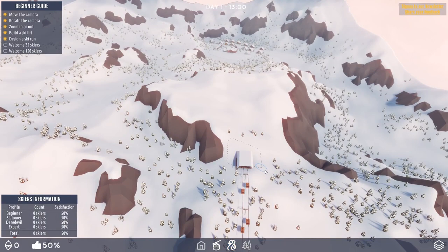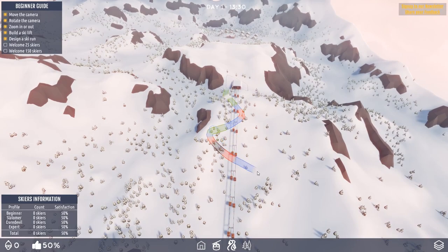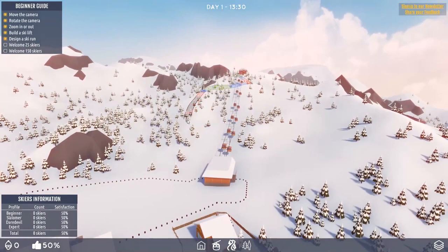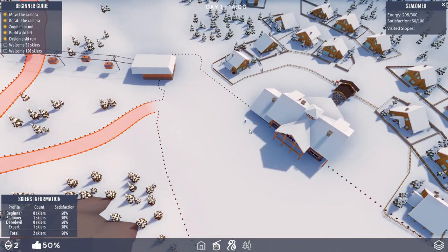I'll have to do it on that side. Let's go around here. It's a little difficult at the moment — that's really sloped over there, so we don't want to design it over there. Let's take it over here where the slopes are a bit freer and easier. Oh, it's a red run, this one. That should be better. Yes, there we go — we've finally attracted a skier!